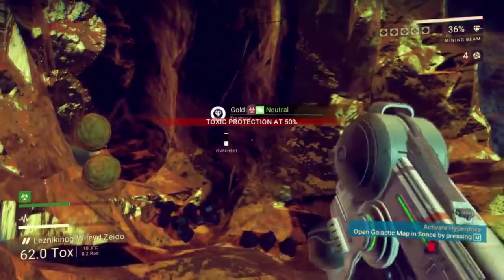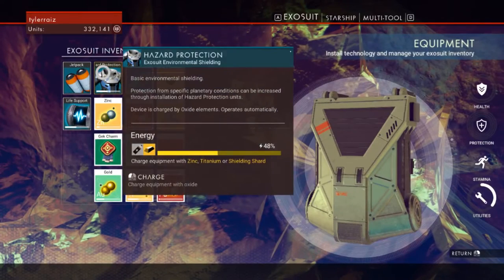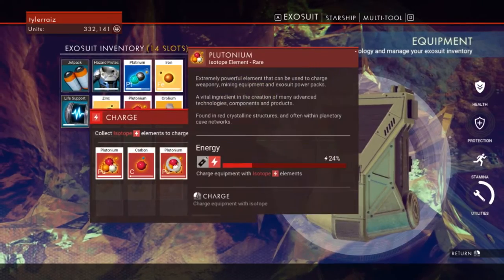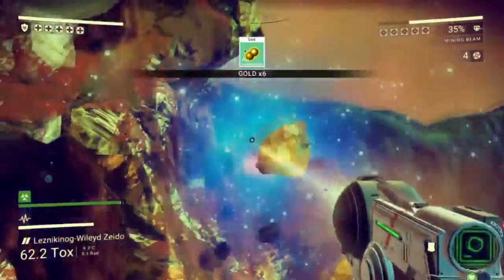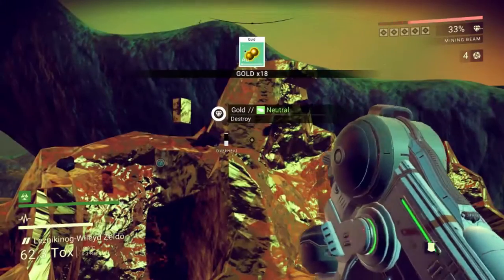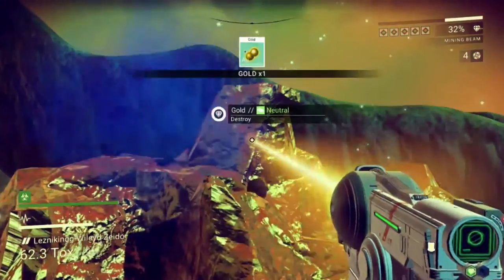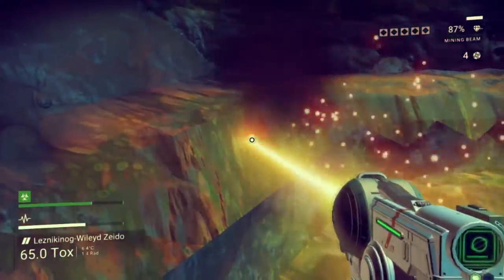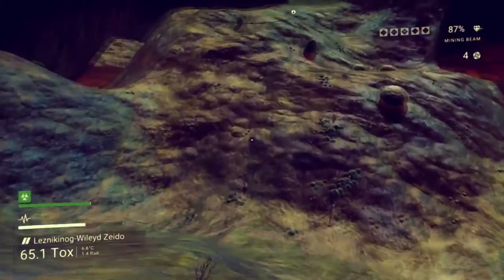Toxic protection falling. I'll get some better toxic protection. Sorry, just mining gold — I can't resist. I totally destroyed this huge gold block. I think that's just rock. I have done all the gold mining here.